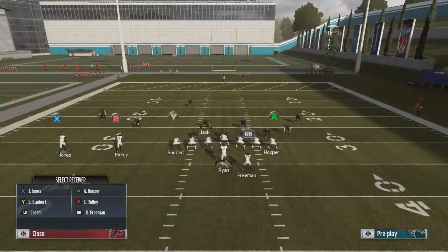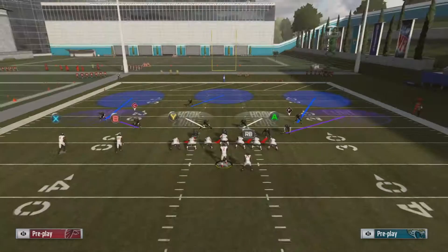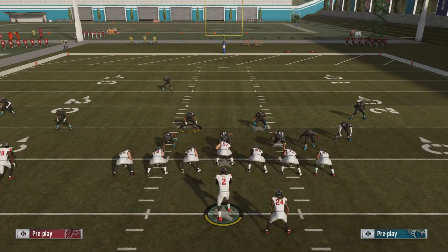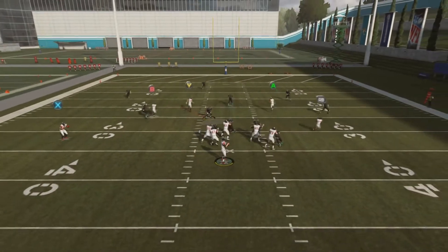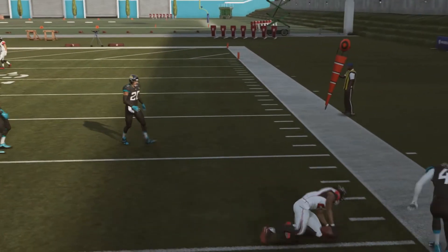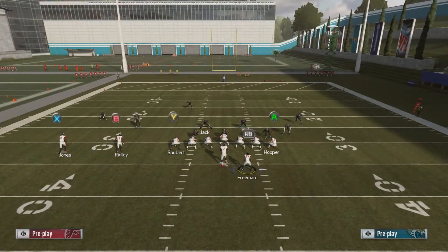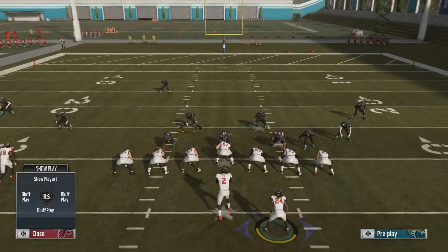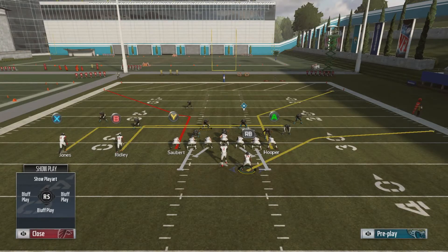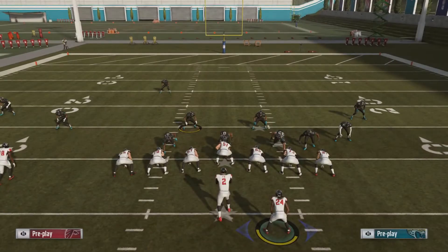I really like it. Smoke screen, put them on a fade. We also have that little play where we can toss it to Freeman, especially if guys try to blitz. We're going to get one of these guys open. To me, this is one of the plays I call very often. It's a very simple setup and all you got to do is make a read.